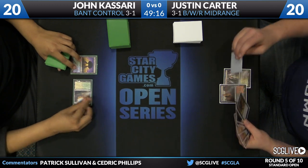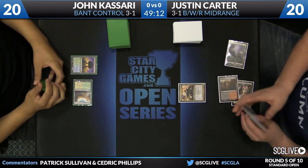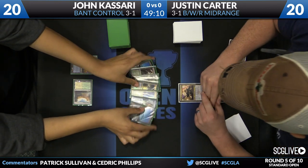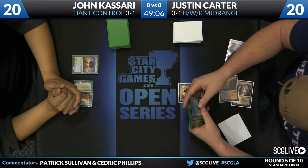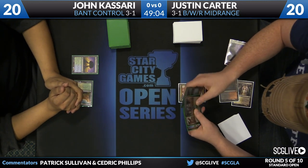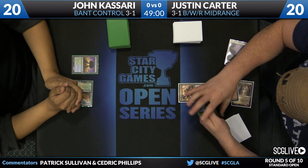A Temple of Plenty there from Kasari as he passes the turn. Carter has a copy of Sin Collector — there are two in his main deck. Kasari lays his hand out, and there's a Dissolve in there at least for the taking. You also see a Detention Sphere, a Supreme Verdict, and just a couple of lands. There's a Temple Guard, a Breeding Pool, a couple of islands over there for Kasari.